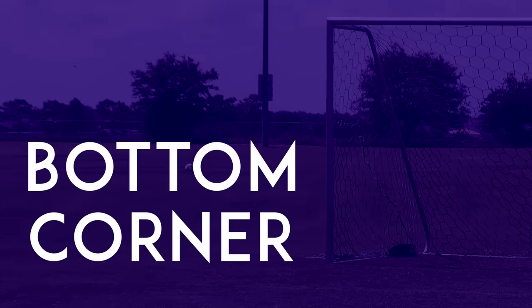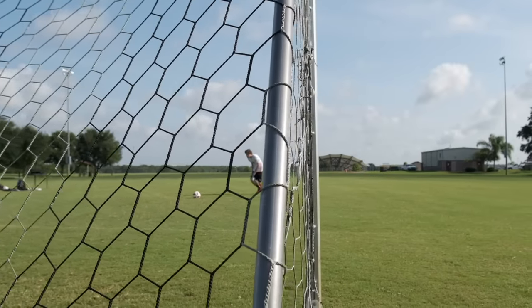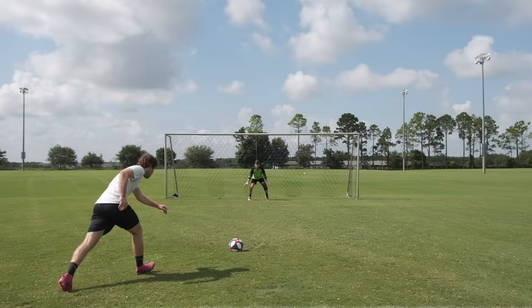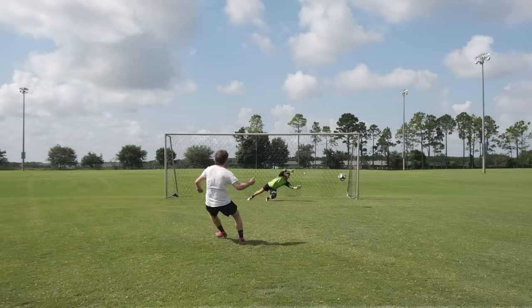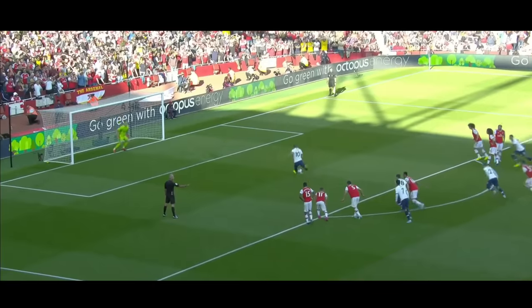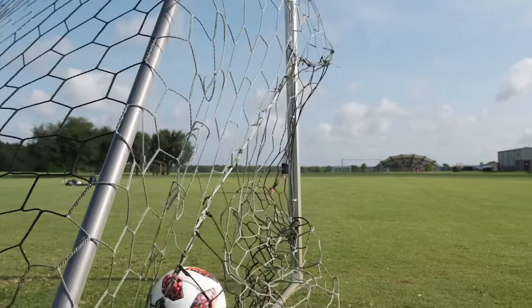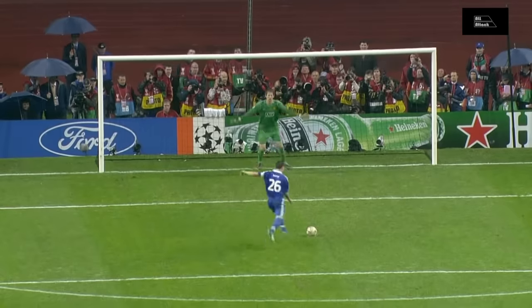The bottom corner. This is the most traditional penalty technique. All you do is run up as you normally would and hit the ball with pace into the bottom corner. The truth is, if you hit the ball with speed into the side netting, then the goalkeeper is probably not going to save it, even if they dive the right way. But hitting the ball that far into the corner requires great accuracy, and no one's perfect, especially under pressure. Also, there is a chance that a good goalkeeper could get there, especially if they dive early.